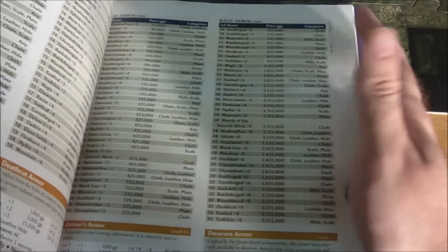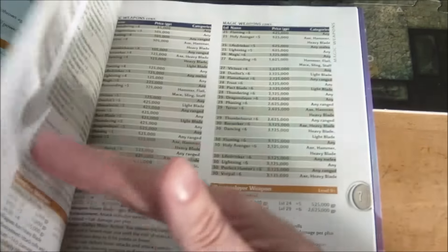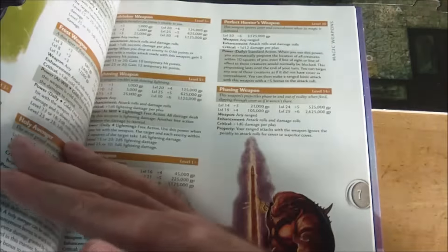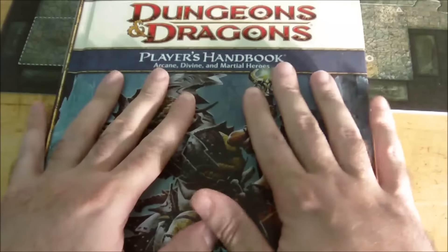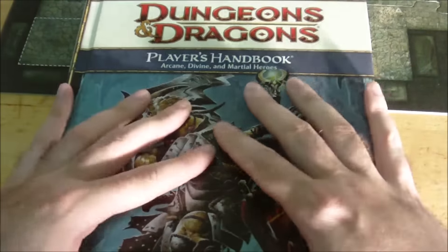Another major change in 4th edition was the inclusion of magic items in the Player's Handbook instead of the Dungeon Master's Guide. Part of the reasoning was that players were frequently bringing DMGs to the table to look up magic item descriptions, so having them in the PHB meant that was the only book players needed. Magic items were also simplified significantly from 3rd edition, usually having a single purpose rather than a slew of abilities.